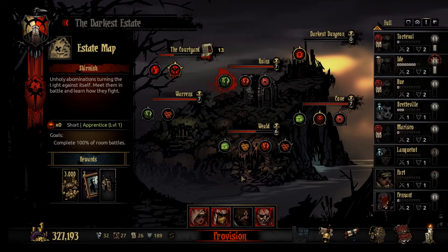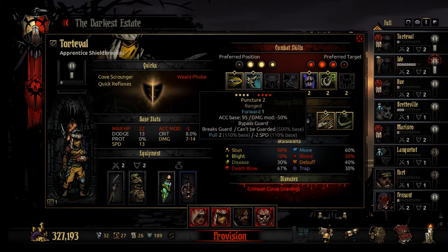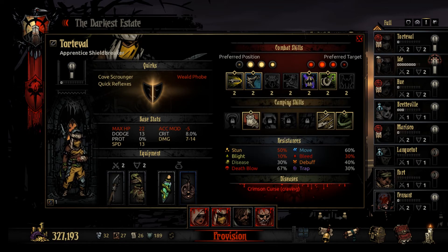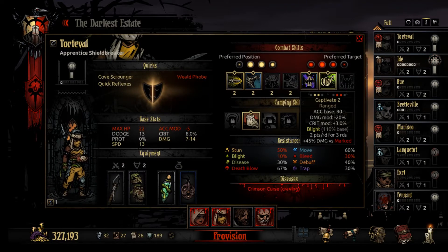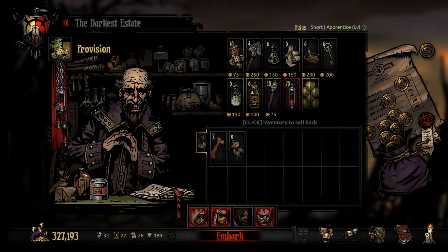Hey y'all, Southern Gaming Dude back here once again - more Darkest Dungeon today. We're going to be doing a short ruins run. We're going to try the Shield Breaker in the third row, using two abilities to move forward and one to move back. When she moves forward one space she can still do her attacks from back there, and after moving forward we can easily move back or just sit back and nuke the middle rows.